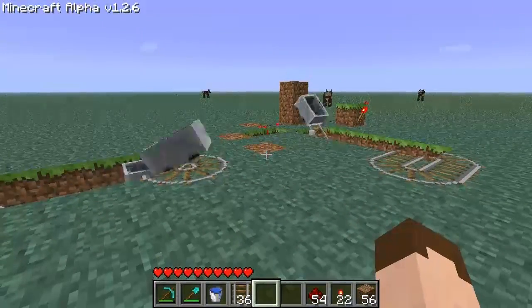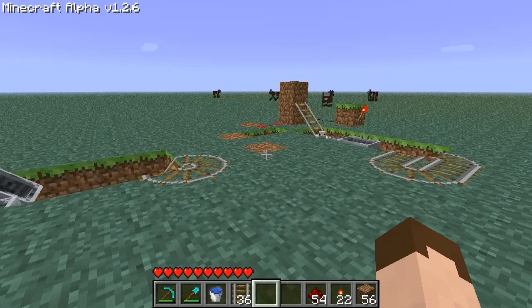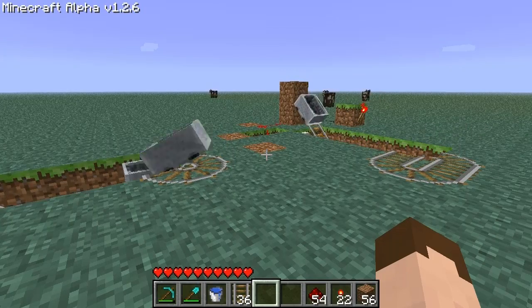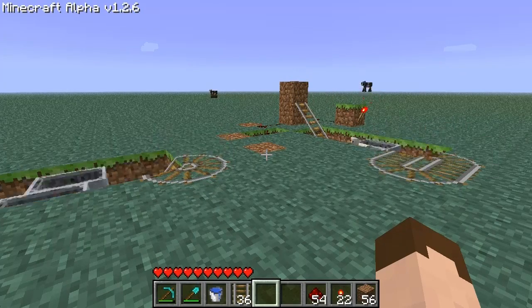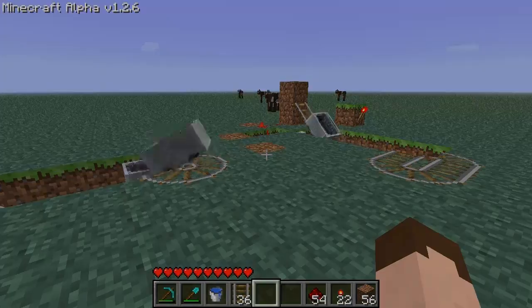We've got our two main boosters. Now what we've got to do is build the station, and that's where it gets a bit complicated because we have to link two pressure pads up. After that, we have to do the cart return, which is another pressure pad. But we will start on the station right now.